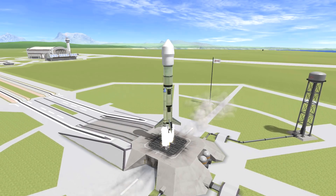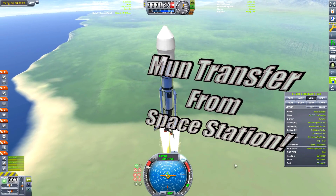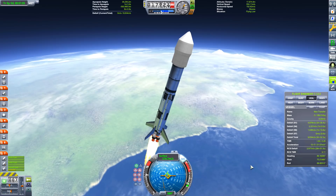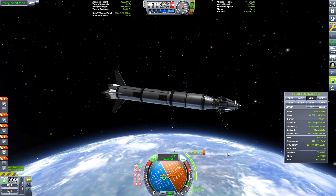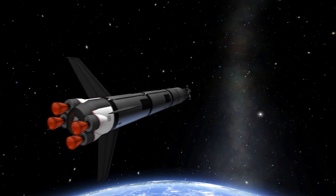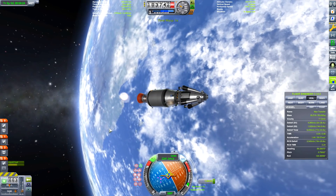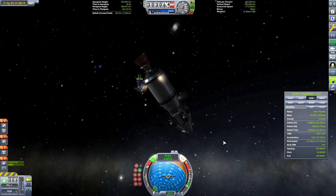Hello guys, and welcome to this MUN transfer space station video. Basically what we're going to be doing is sending this transfer stage to the space station, and rather than launching the MUN lander and the transfer stage and everything with it, we're going to be launching the MUN lander, sending it to the space station, docking the transfer stage to the MUN lander, then taking it to the MUN to see if it's a viable mode of transfer. In theory it is, because you're launching the rockets up with all the equipment you need, so that means less weight when you're launching.